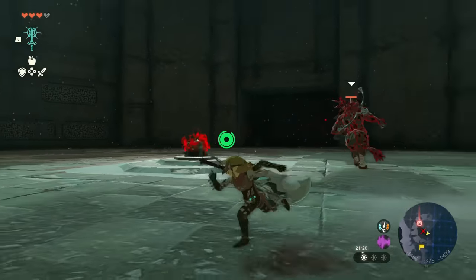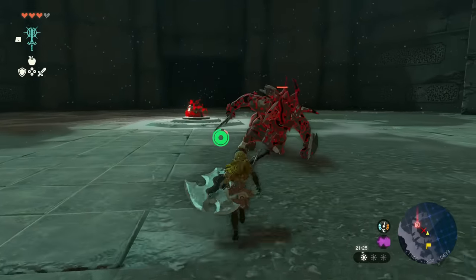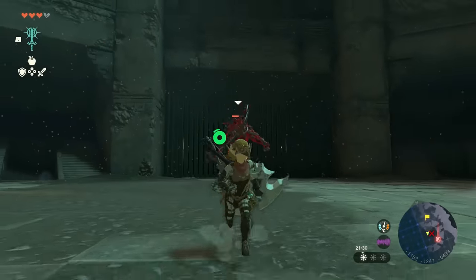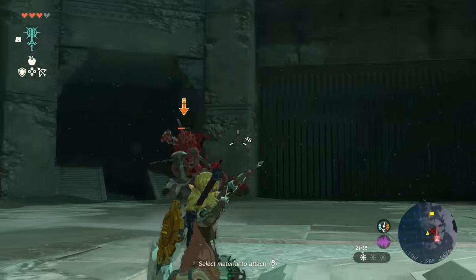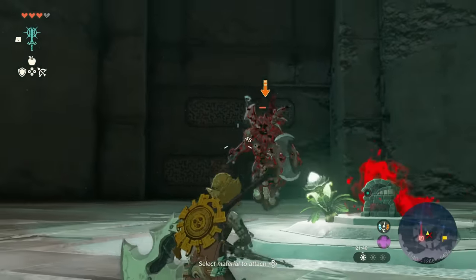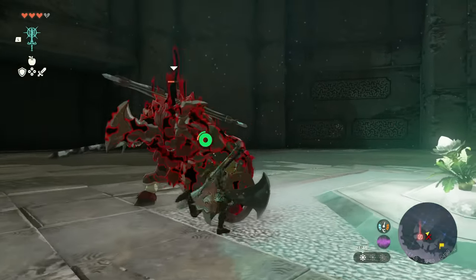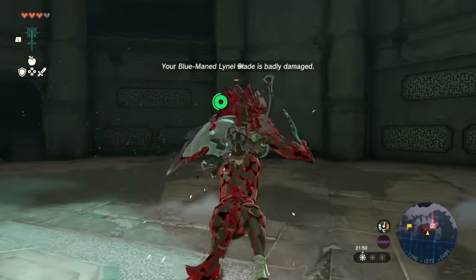So this is how the strategy goes. We're not going to be using the weapon we've made for anything other than the infinite durability back attacks, which means we need to get that mounting state happening constantly. We do this by headshotting him. The Lynel's face is a little bit awkward to hit, and a lot of the time you will be convinced that you did hit it despite the game saying no. I would recommend aiming at his chin, just where it's about to become mane — that seems to be the sweet spot for it to actually give you the headshot credit.